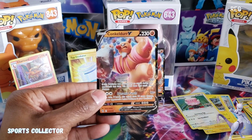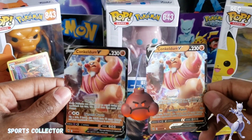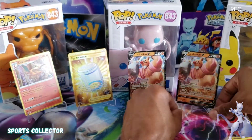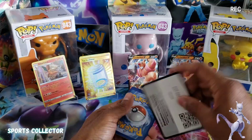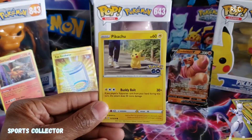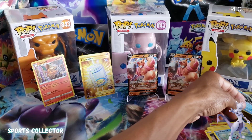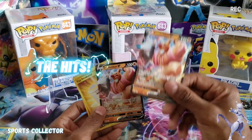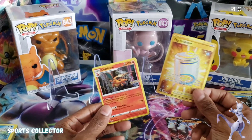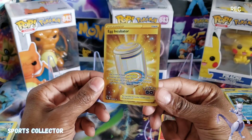Snorlax — hold up, wait a minute. We got duplicates. Two V's — it's the same exact card. Give me a golden egg, and then that gives you the right to give me duplicate V cards? Come on. Blastoise holo. Let's take a look at the hits, guys. We got the V cards, we got doubles, we got a golden egg incubator, and a Charizard holo. It's a nice card, but I don't know what that's for.